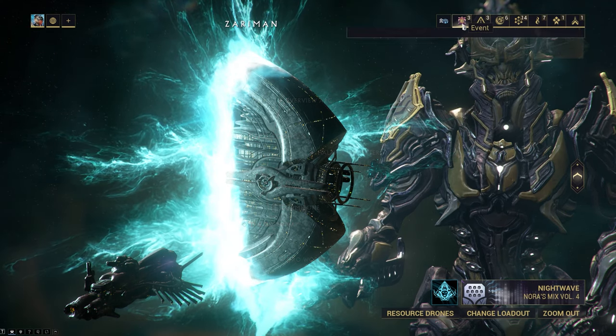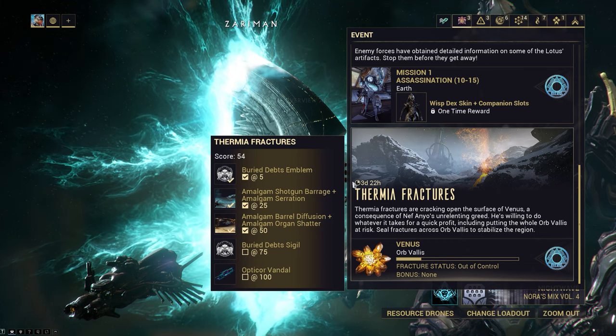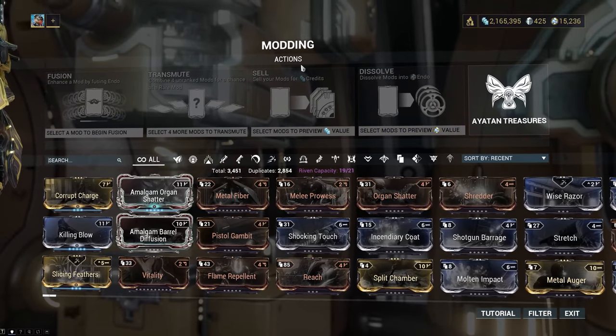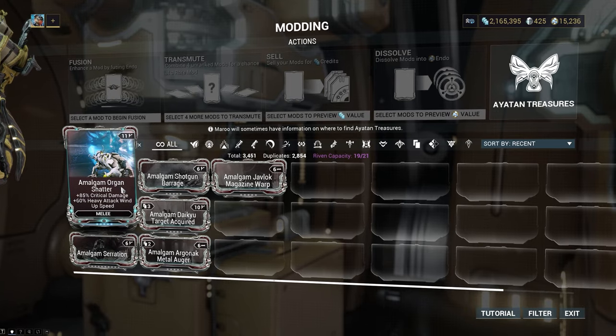The first thing you need to do is check to see if the event is active. The Termia Fractures event is active every month for two weeks and has unique rewards that can only be obtained here. You have four Amalgam mods, of which Amalgam Organ Shatter is a must-have in any heavy attack melee weapon build.